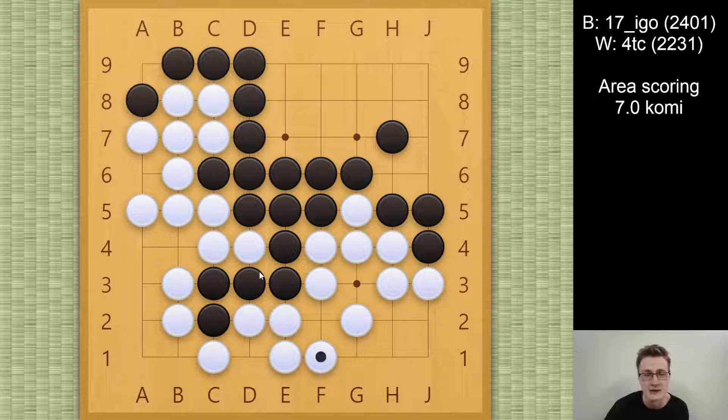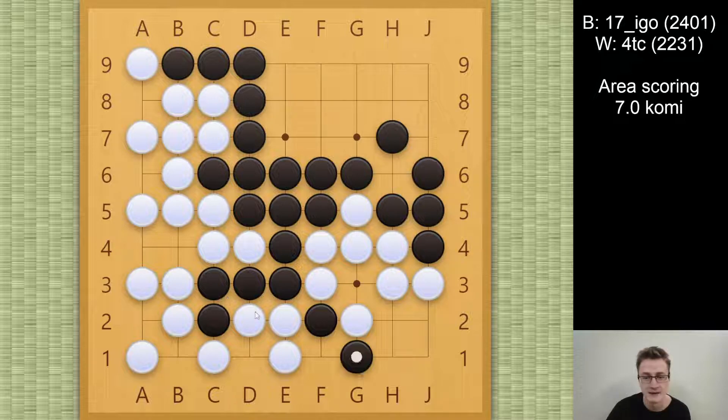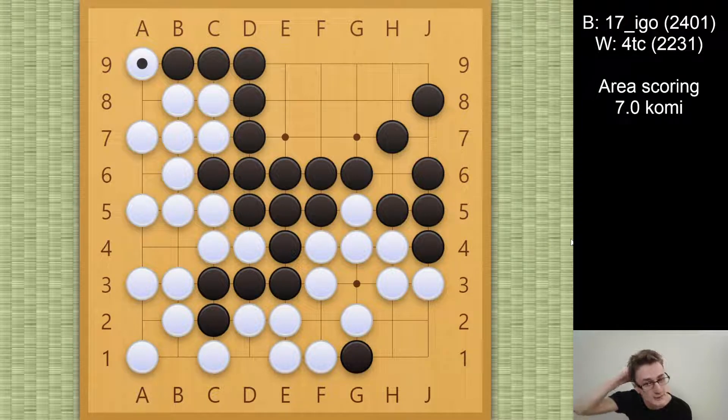I should have just ended the game as quickly as possible, but for some reason I was stubborn to fight this ko, which is a little bit dangerous. I stopped for a second and was like, oh, do I need to respond to this ko threat? I don't know. And then I realized I actually have one more ko threat, so I can just respond to it. All the time I'm on my last second — it's very dangerous. But after this final ko threat, white is actually winning the ko, and at this time black resigned.